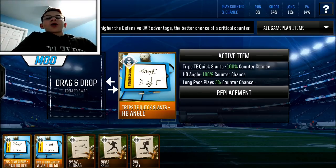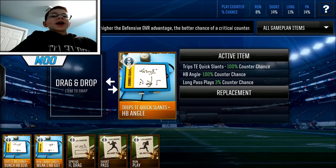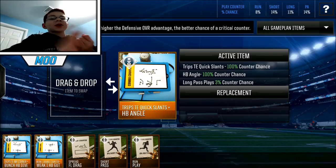Then you have your last one, which I call the freebie spot. As you can see, I have Quick Slants and a Halfback Angle. This one is kind of just sitting in here for me right now since I already have the halfback angle counter from my defensive unit. So basically this is just a single Quick Slants counter. Quick Slants is a short pass play that I'd definitely use your last slot for. You can always go with a mixed play — a short and a long, a PA and a run, or stuff like that — but I really like to get a Quick Slants counter in there.